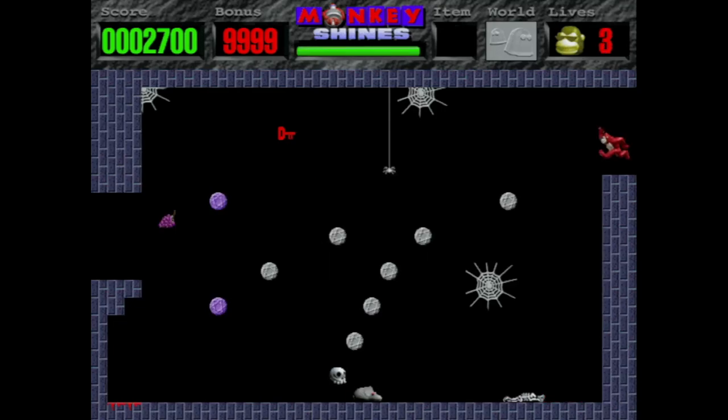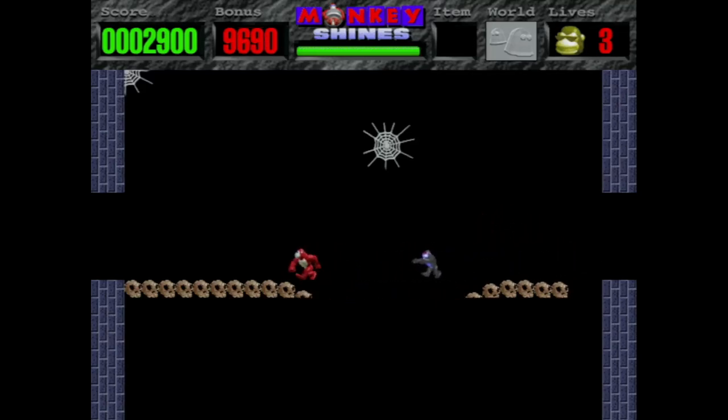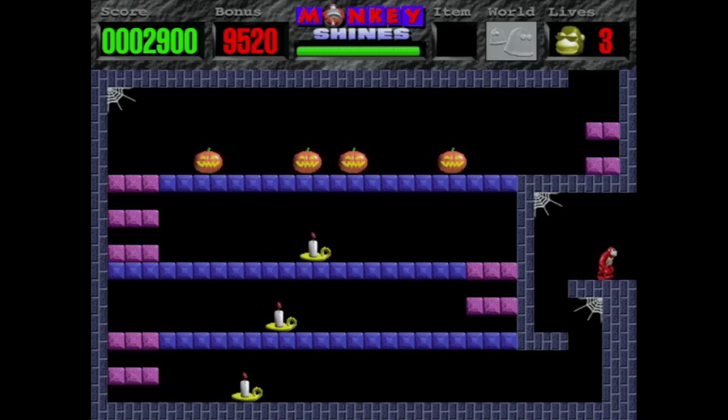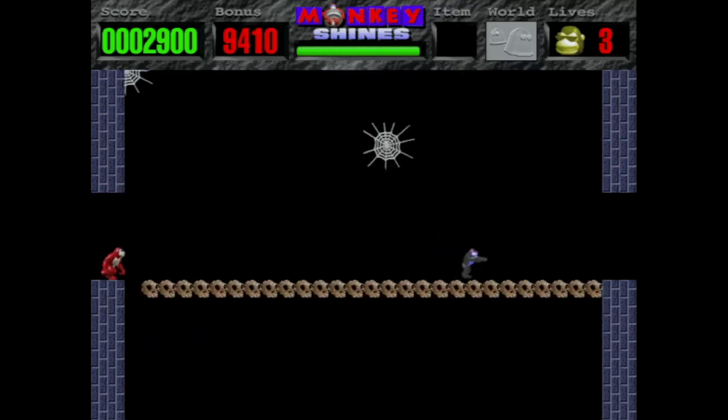I wasn't expecting it to be just a cliff right there. Grab the key if we can. I think that means we got all the keys because the timer is going off now. There we go. I guess that guy can fly. I don't know what's up there. Pretty sure I have to go down here if I remember correctly.